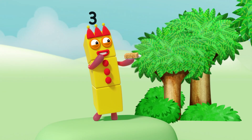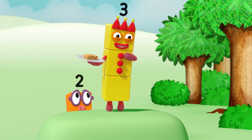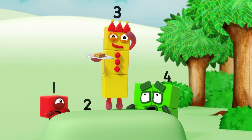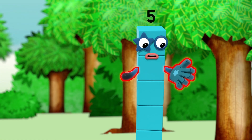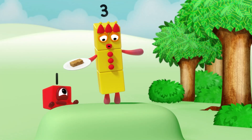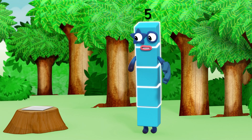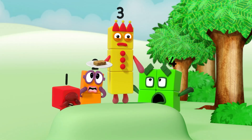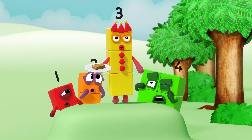Something's coming! How many eyes has it got? One, two, three... How many arms? One, two, three arms! How many blocks? One, two, three, four, five... Three blocks! It's the flapjack snaffler! Is that one? No, it's five!